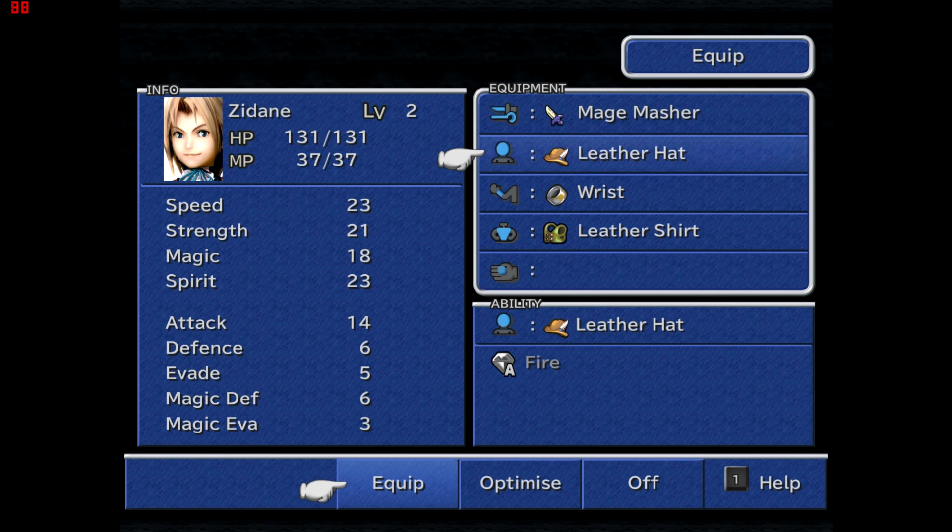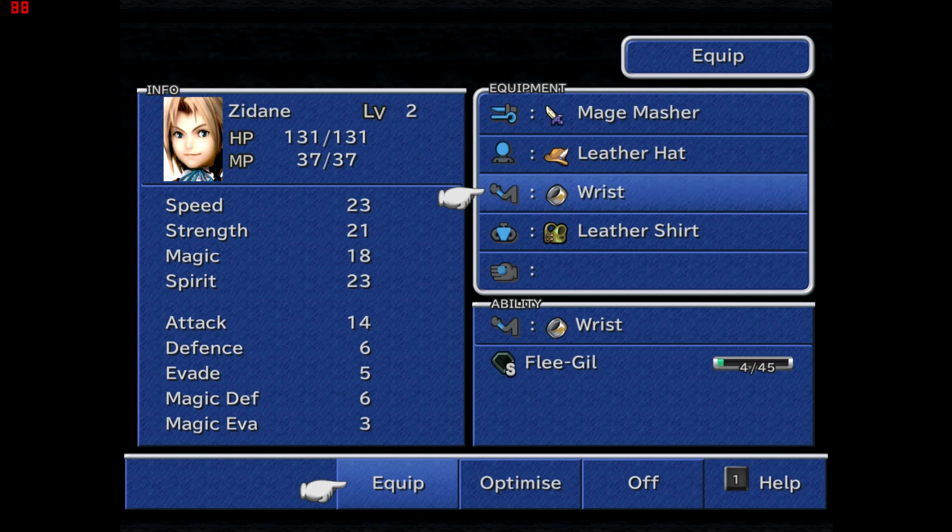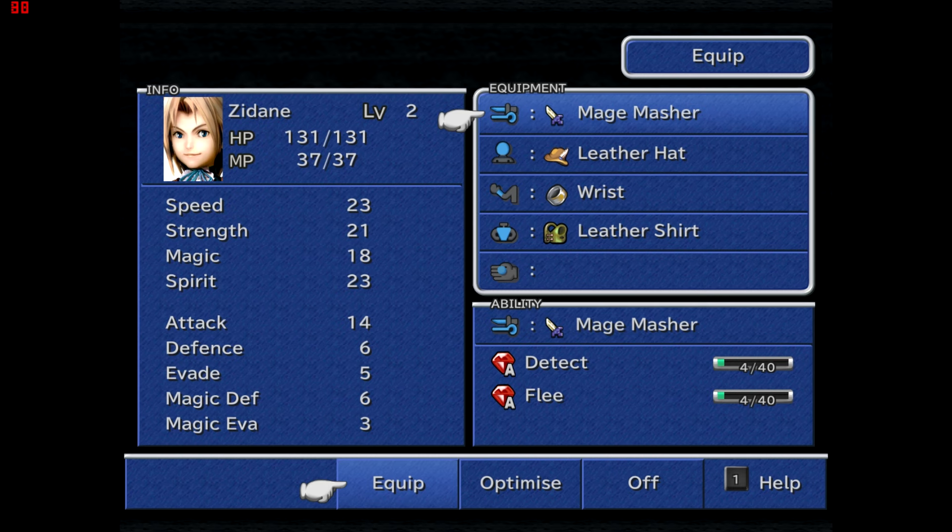That's how I grind out enemies — I just need to learn Detect and Flee. Also important to note: boss monsters don't provide experience, but they do normally provide a hefty chunk of AP. The boss coming up at the end of this area gives me about 10 to 15 AP, which can be pretty significant when you're calculating how many things you need to kill to earn the ability you're learning.